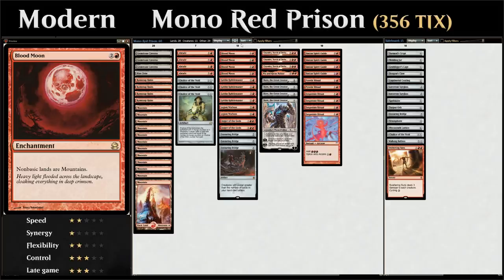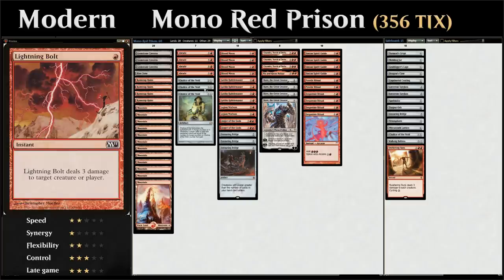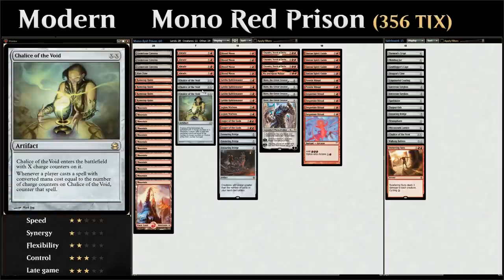Let's take a look at our entire list. At two mana, besides all the ritual effects, we've got four copies of Abrade, which is our cheap removal spell of choice — it can deal three damage to a creature and can also destroy an artifact. The reason we're not playing Lightning Bolt is because we're playing three copies of Chalice of the Void, as well as one copy in the sideboard that we can search up with Karn the Great Creator.